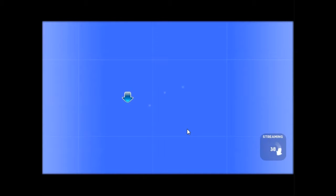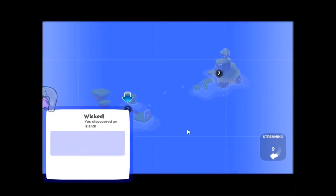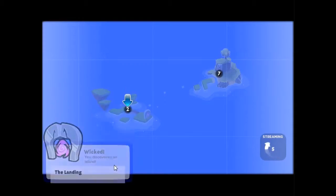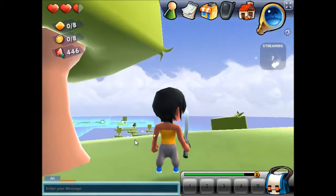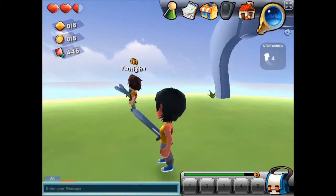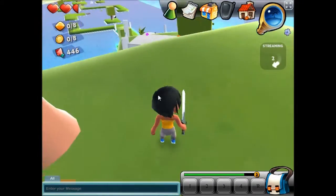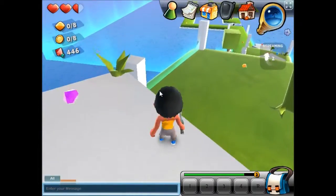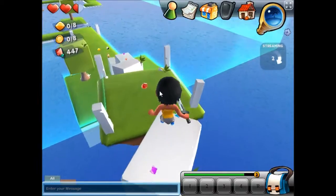I don't know what that arrow is pointing at, but it's enthusiastic about it. And I think that's the main thing. There's a thing happening there. I discovered an island — I am just amazing. This looks like it's going to go terribly wrong. Oh look, there's other players and we all look baffled and confused. I'm going to go down here. Jumping. I wonder what happens if you do fall off the edge.